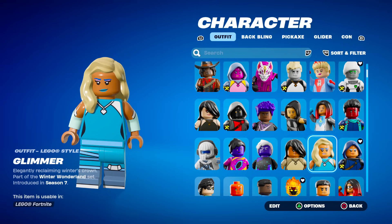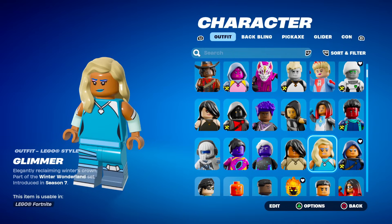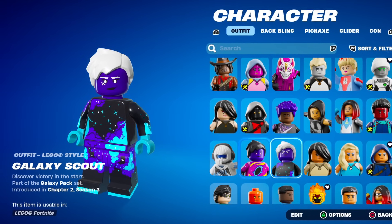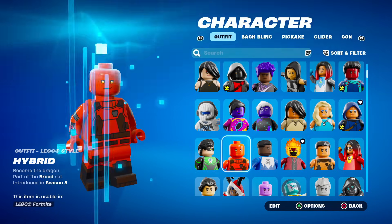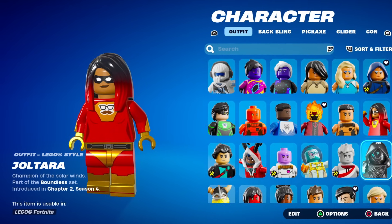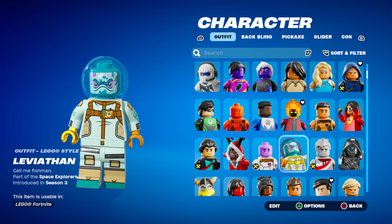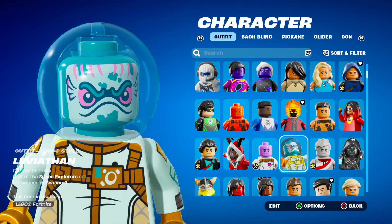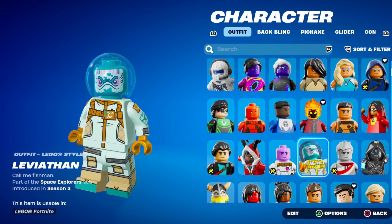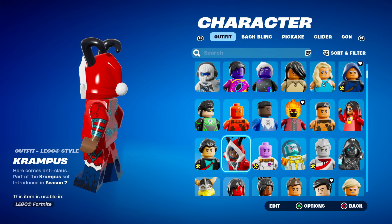Glimmer — I'm kind of surprised they didn't make this one more detailed, I thought she was a popular skin. We have the Galaxy Grappler and the Galaxy Scout. Frostbite is cool though — they kept his mask. Another superhero skin. Joey is not detailed at all. Joltaro, the superhero skin. Leviathan — they kept his aquarium helmet, that's a very cool detail. But I don't really see people rocking Leviathan. Krampus though — this one's really good.